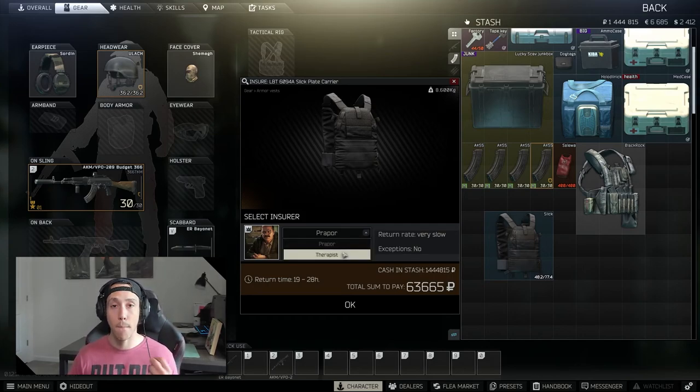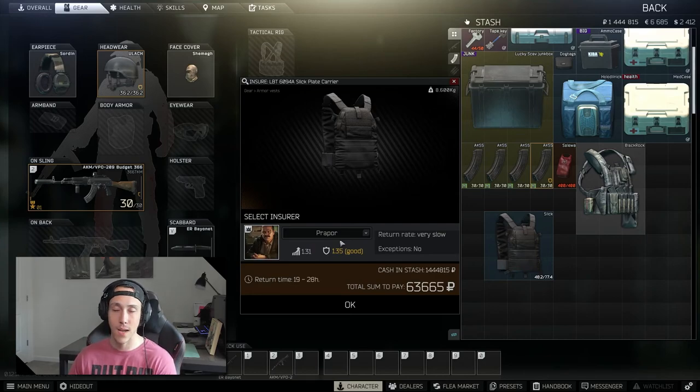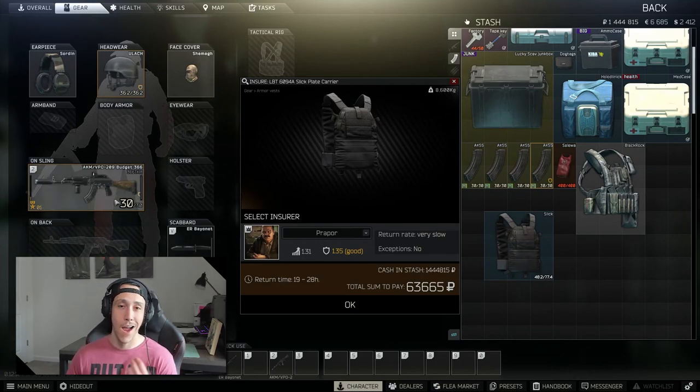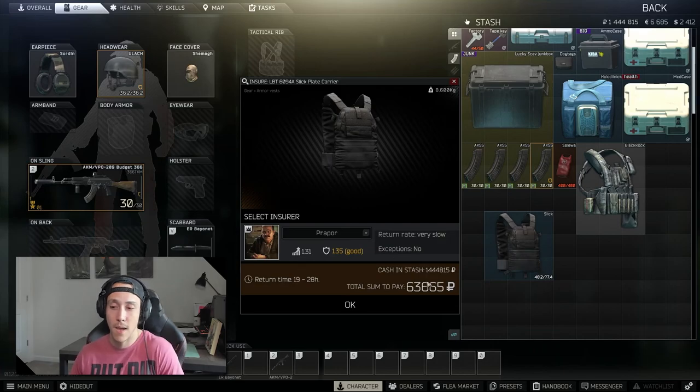Therapist costs a premium price, but you get it back in half the time — 8 to 16 hours. Personally, I use Prapor because if I know I get killed, most likely I won't see my stuff back anyway, especially if it's like a slick. But if it's a very cheap build, I know I'm going to get it back, so I use Prapor and save a little bit of money.